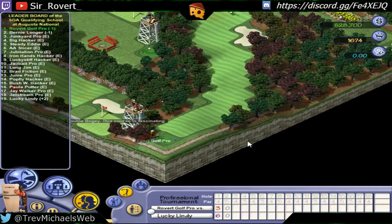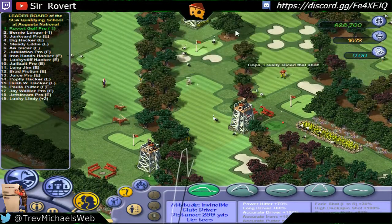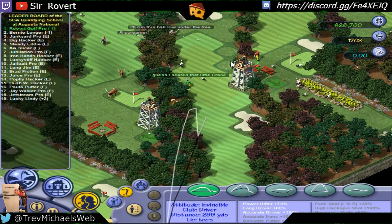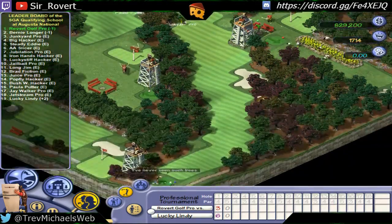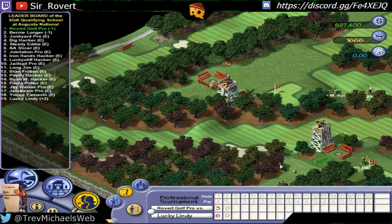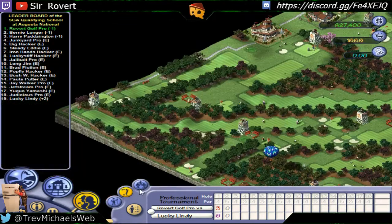The second hole, titled Pink Dogwood, is a par 5. First shot, hopefully trying to get over the trees and make it land onto the fairway. Don't know from this camera angle. And we're good. It's a really long hole from there to there.